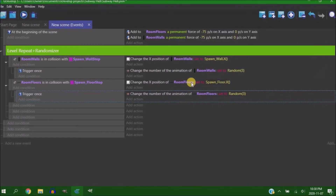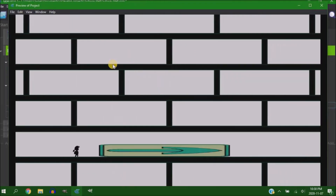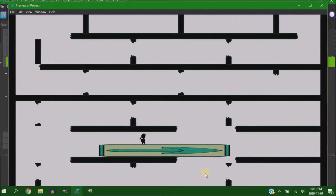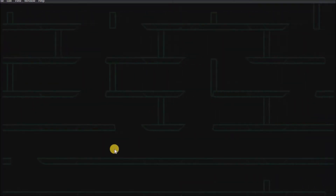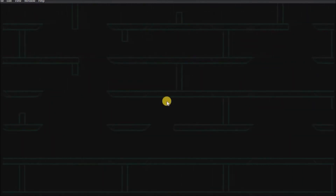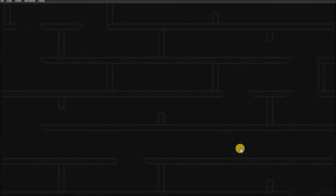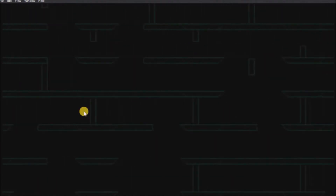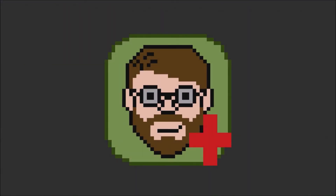As you'll see, a lot of the randomization got screwed up really bad and the levels just didn't make any sense. To fix that, I separated the floor tiles and put a covering over those sections, which I actually kind of like — it gives the whole subway a structured look, with pillars every so often. I ran it at high speeds to figure out where it was breaking.